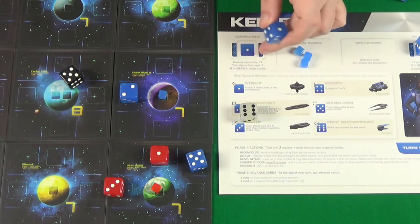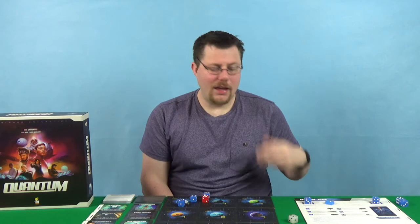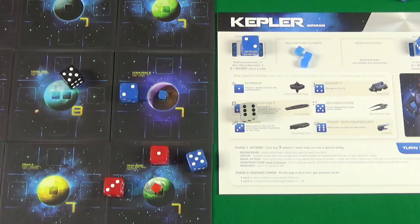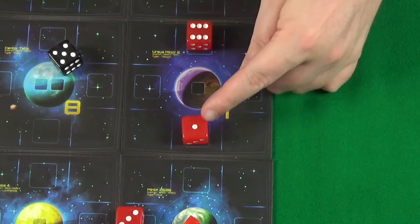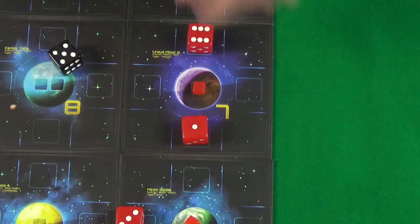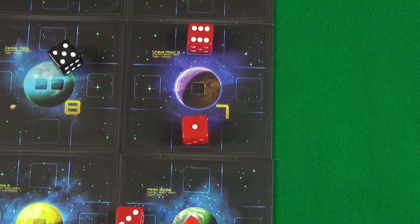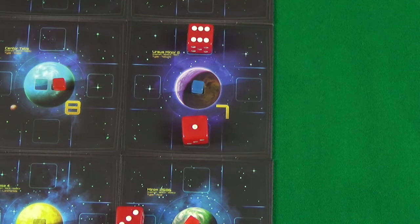If you destroy an enemy ship, you take your dominance die and increase it by one value. If it reaches six, you immediately get to place a quantum cube. If your ship is destroyed, your dominance goes down by one. The fourth action is construct cube, which requires you to have ships with a value equal to the planet's value in orbital positions — not corner spaces — and this must be exact. If you have the required ships, you can use two of your actions to immediately place a quantum cube there. If there are no spaces on the planet because a cube is already there, you can't place another. Even on planets with multiple spaces like the eight, if you already have a cube there, you cannot place another.